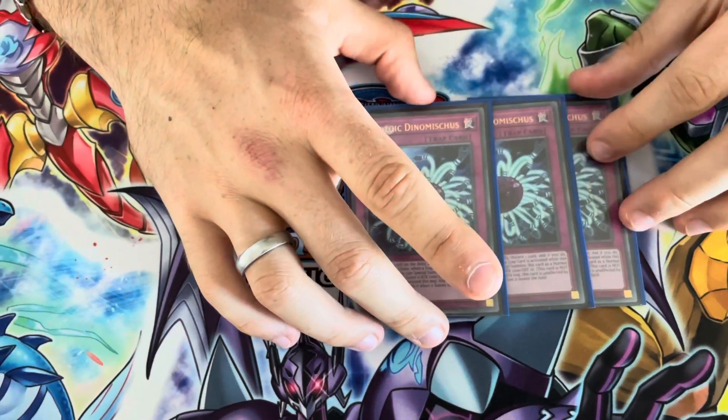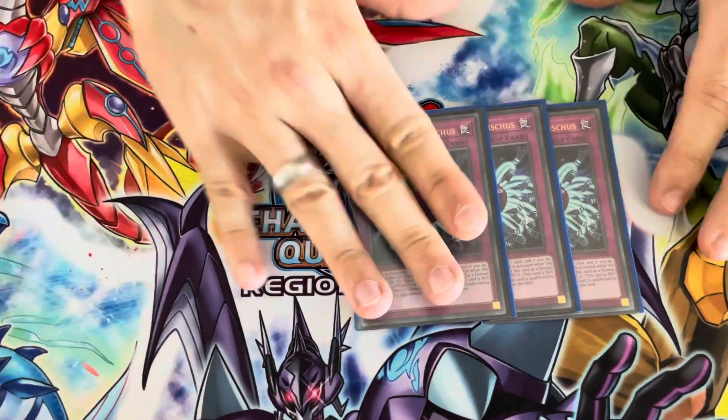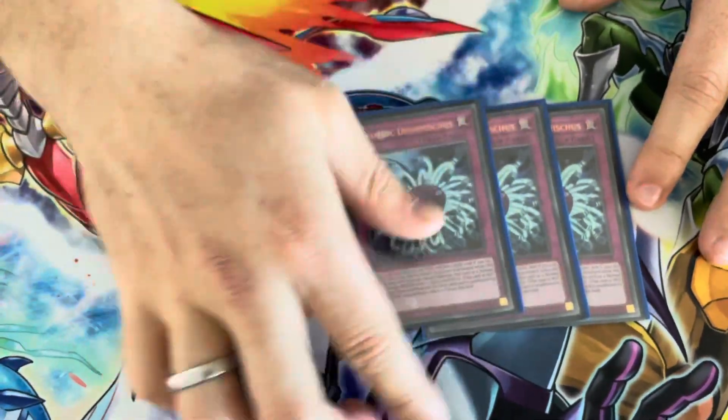For another three-of, we've got triple Paleozoic Dinomischus. The reason I'm playing three is because it doesn't discard for cost — so it triggers your Shaddoll monsters, then banishes them and they come back. Very, very useful card.